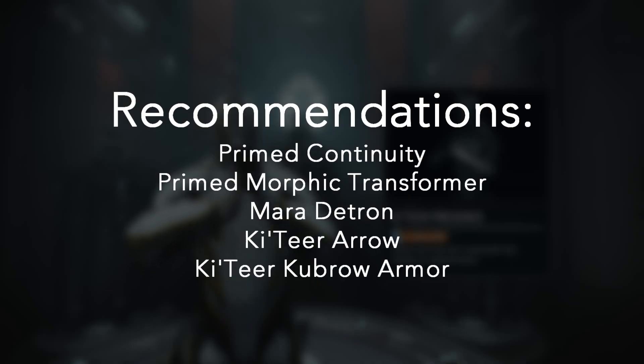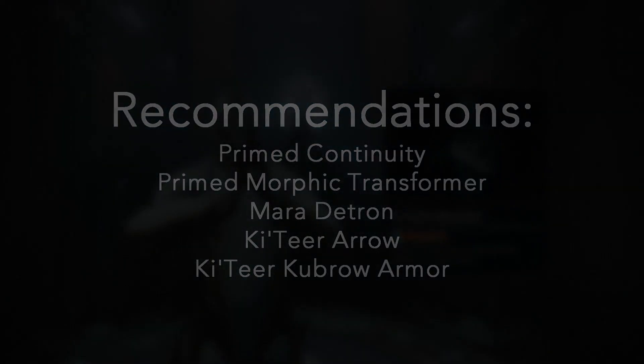For my recommendations, definitely pick up Primed Continuity and Primed Morphic Transformer. We don't know how Morphic Transformer will factor into the new expansion when it comes out, so you may as well play it safe right now. After that, if you don't want any of those things, pick up the Detron Mara if you need the mastery. And if you want a cosmetic, I'd suggest getting the Ketir Arrow or the Ketir Kubrow Armor. Thanks for watching and I'll see you guys next time.